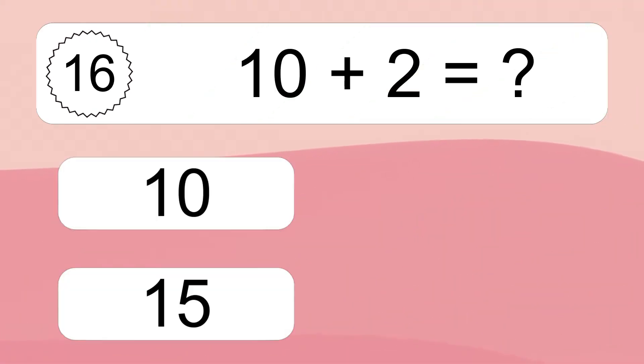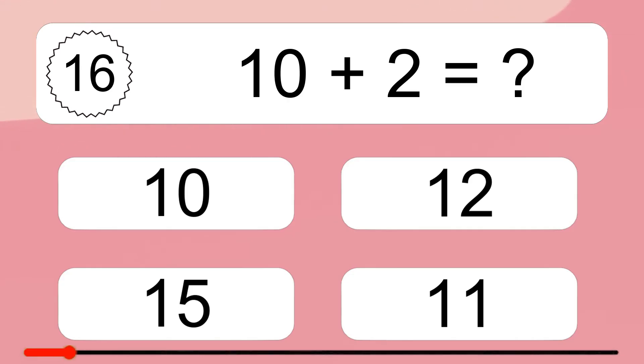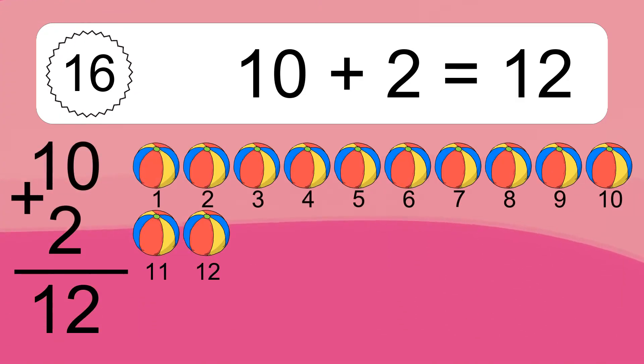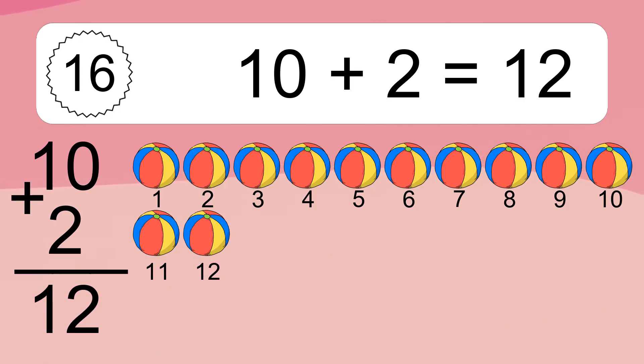Ten plus two equals what? Ten plus two equals 12. Let's count it: 1, 2, 3, 4, 5, 6, 7, 8, 9, 10, 11, 12.